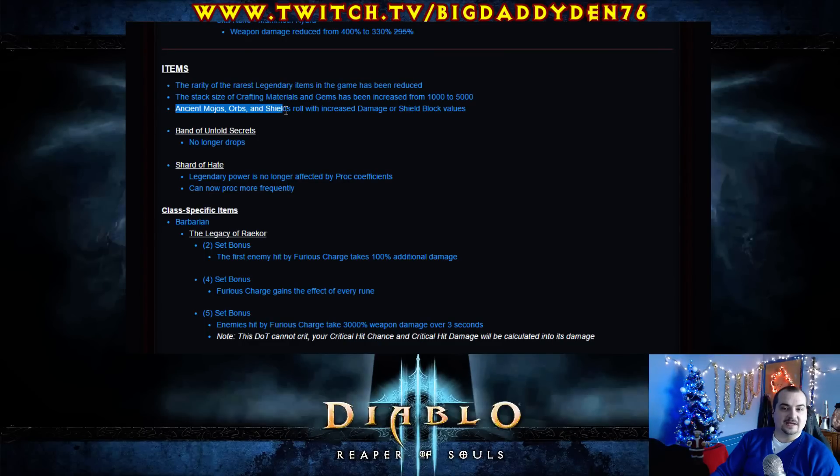Ancient Mojos, orbs and shields roll with increased damage or shield block values. They listened to me and the player base! Because at the moment on the last part of the PTR, ancient Mojos didn't — they just rolled a max of 450. So now they roll with increased damage. I'm going to have to go on the PTR and try to farm up a Mojo and make sure it's the correct value.